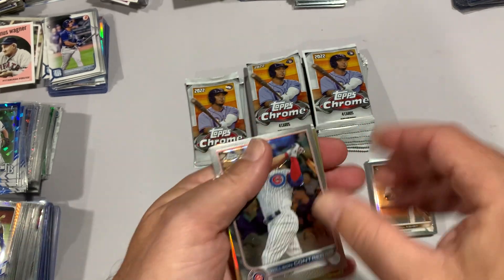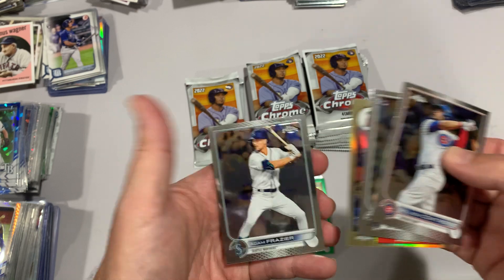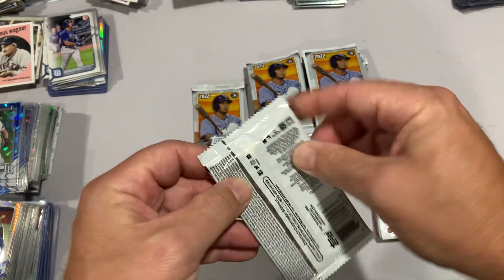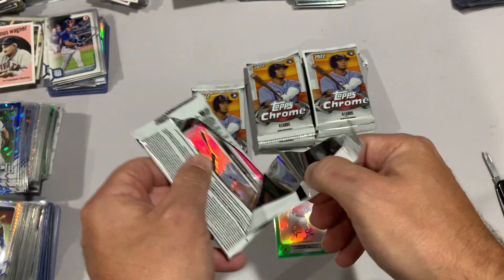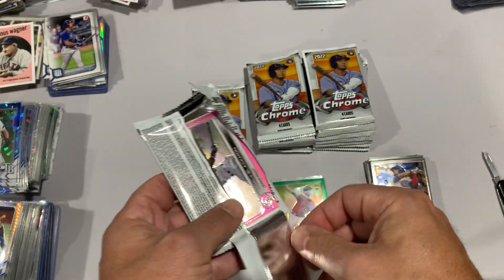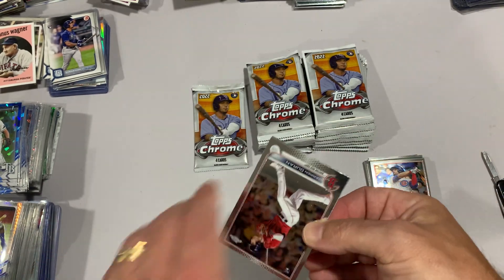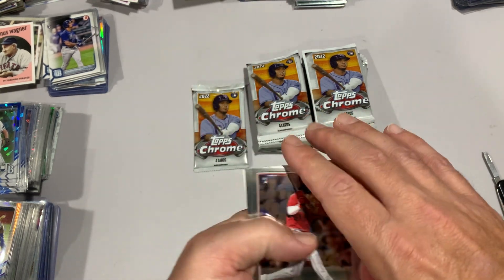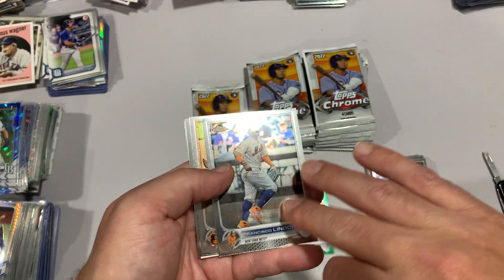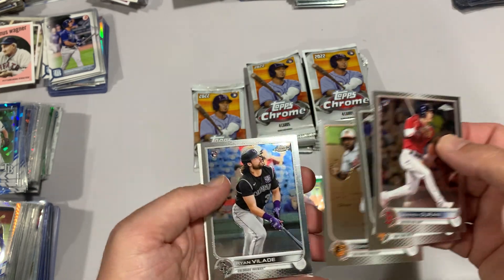Wilson Contreras, Luis Gil, Brandon Marsh rookie 1987, Adam Frazier. I was buying these nowhere near imagining I'd get a Spencer Strider auto - I was hoping to get maybe a Wander parallel. This is another one where it seems like the last card is upside down, so maybe we've got something else in here. The Ran rookie, there's a fifth card. Francisco Lindor - looks like there's stuff all over that from the rollers, not sure. Cedric Mullins and Ryan Vallad.